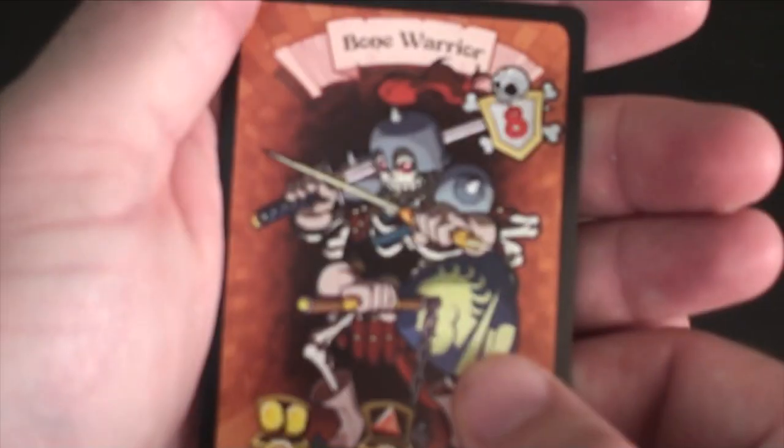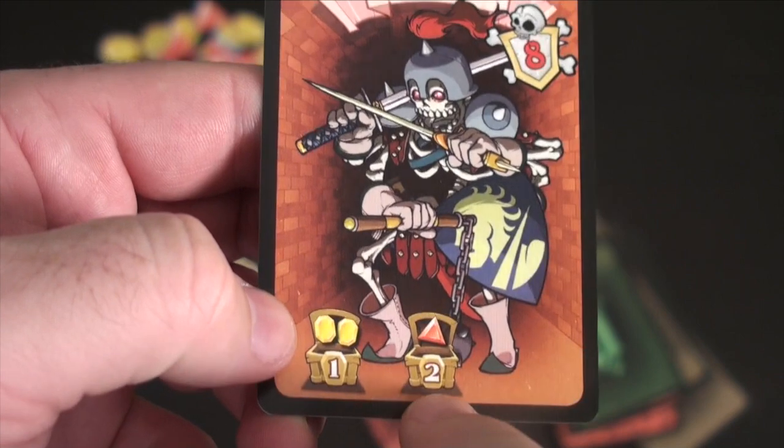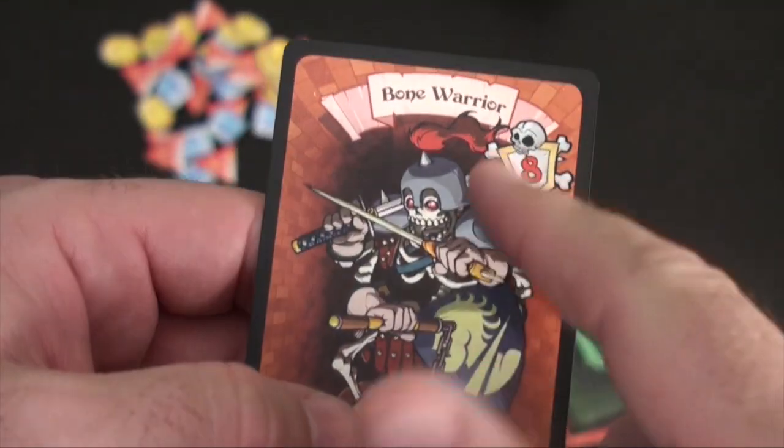Let me show you a Dungeon 3 card. Here we're trying to get over 8. Whoever has the lowest card gets 2 gold, and whoever has the second lowest also gets a reward. It works the same way.